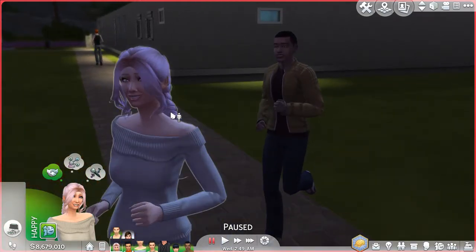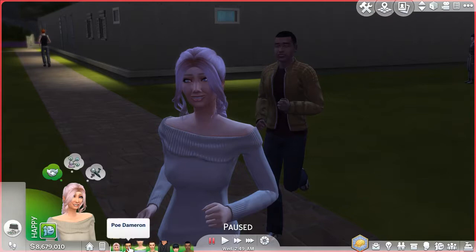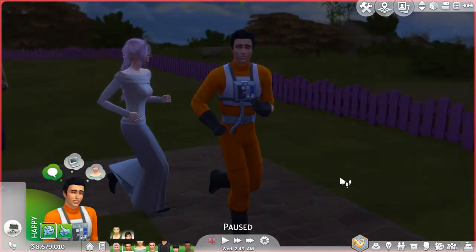First up here we have Admiral Holdo, and her hair isn't quite right — she didn't have a braid but this is the closest I could find. I wanted that waviness but couldn't find the right color. She is one of the few Sims made from scratch because she was not in the gallery at all. I did upload her to the gallery — you'll need to turn custom content on because she does have it.